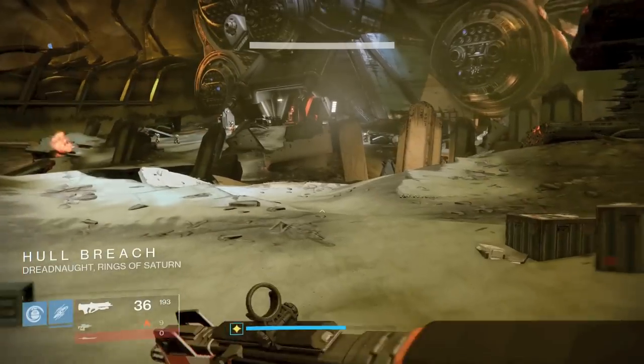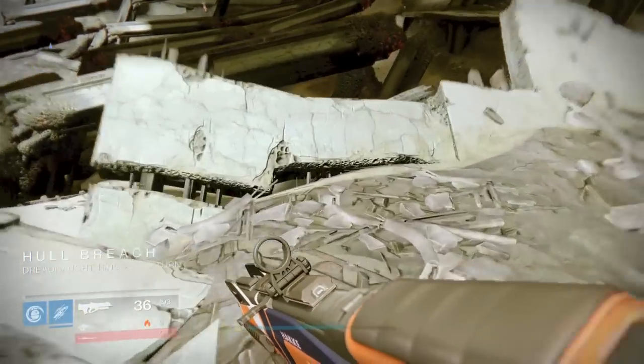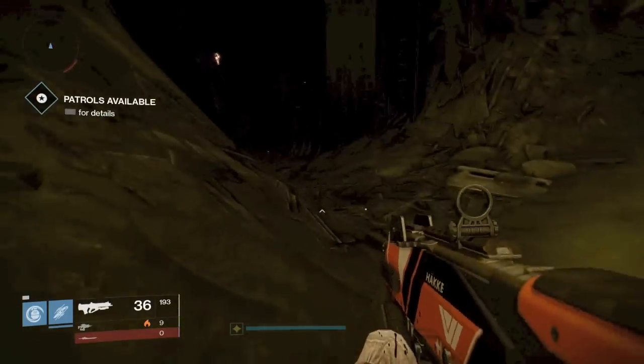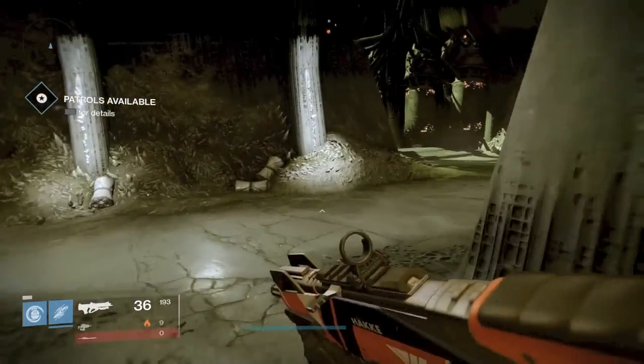In this video I'm going to be showing you guys the special chest locations on the Dreadnought - the chests that require keys, also some of the other chests that you can get but don't require keys like the Skyburner's Beacon that you get from killing Cabal and then also the Agnok Rune which you can get from killing Taken.